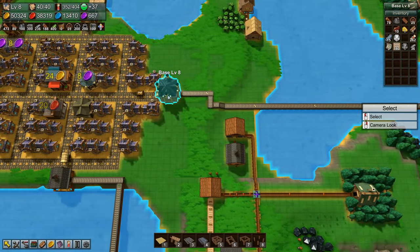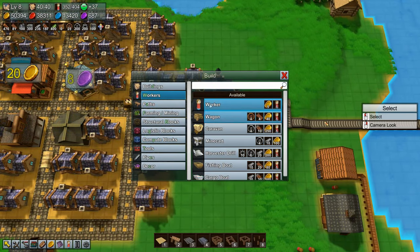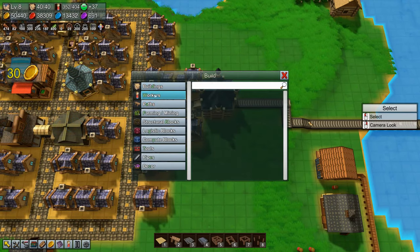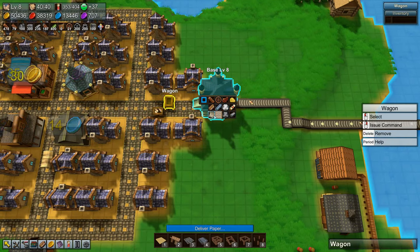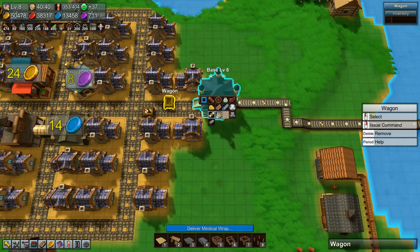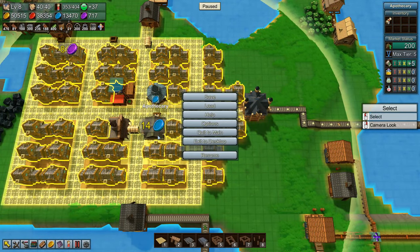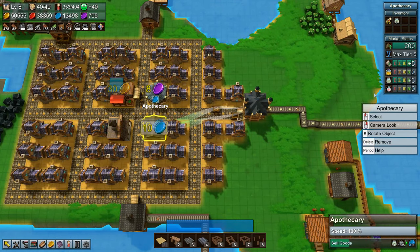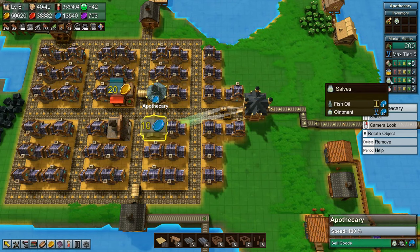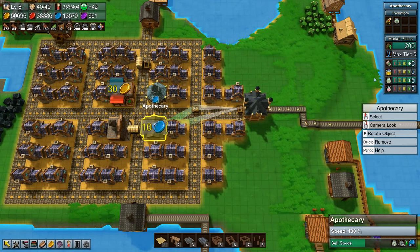That will come over here and we need to sell that, so let's make a wagon and tell it to grab ointment once it gets here. Grab ointment and bring it to the apothecary. That's a bit more happiness and 10 extra blue coins for sale, so that's pretty nice.